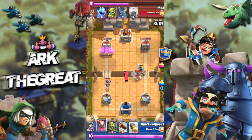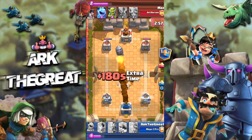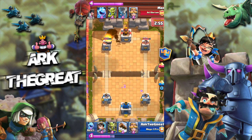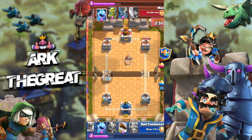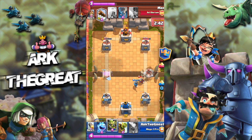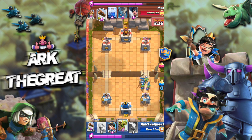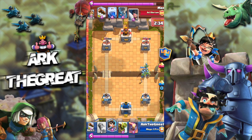He perfectly counters my Goblin Barrel. I try to get chip with my Princess but my opponent had a good prediction Knight to stop her. I played my Knight too far up front — that was a mistake. I catch his Executioner with Ice Spirit. This was a really bad Hog placement by my opponent, and I knew he was going to Lightning so I just Rocket immediately — pretty much an even 6-for-6 trade. I was confident my cards could defend since both were hitting the Hog Rider.